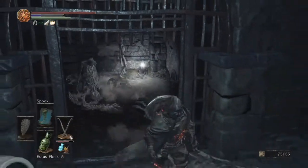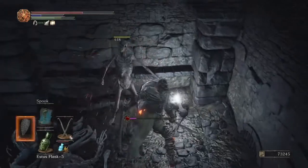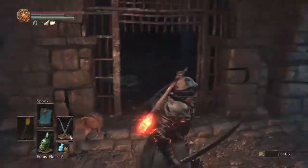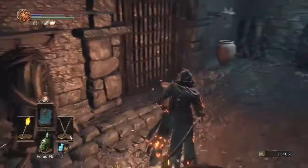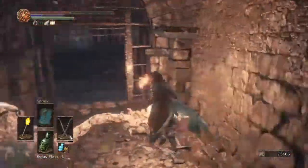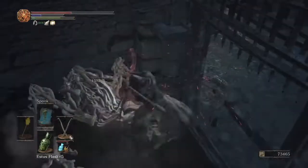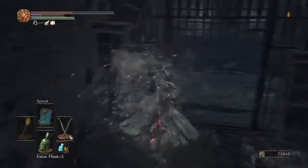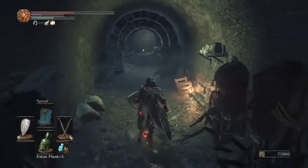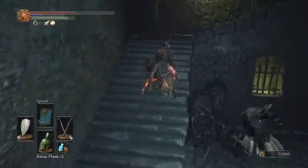This is why we have the torch available - it'll get rid of the maggots that are on you. You'll get the Sorcerer Set, and if we come down here we can fight this maggot enemy. Using the torch on him will actually put him in a daze, and in defeating him you'll get the Great Magic Shield. There are only a few items of actual importance to grab; the rest is more or less just souls, embers, and other stuff like that.